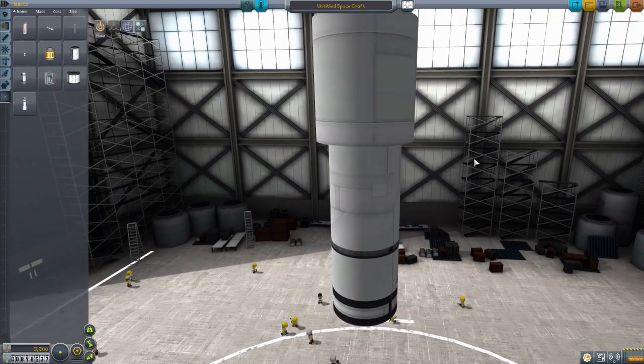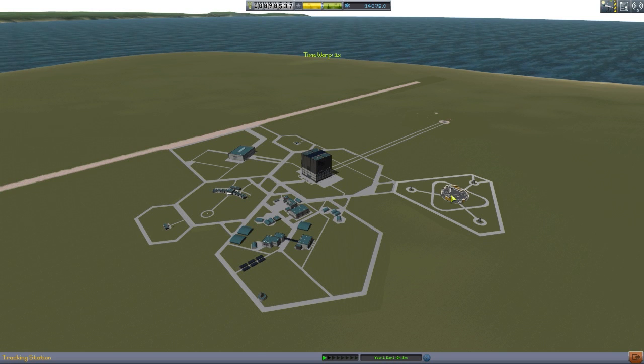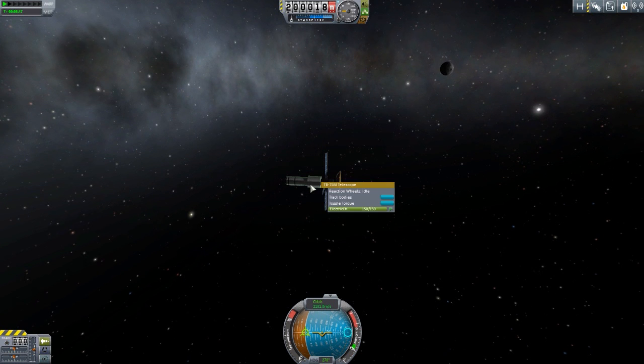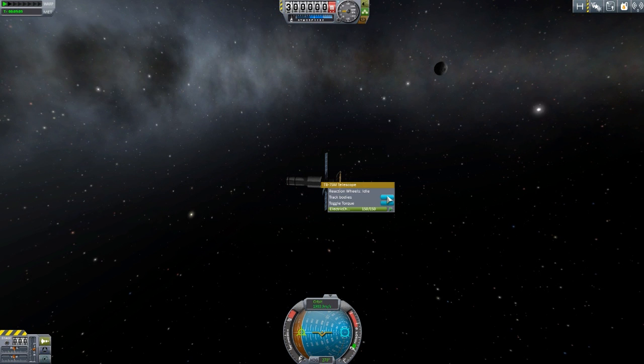And how you use this is, of course, you have to get it up into space. Let's take a look at one of these telescopes I put up earlier for demonstration purposes. Back to the tracking station and our very creatively named telescope — we have it sitting in a comfortable 200,000 meter orbit, which is useless. You'll see that if we right-click on this to try and track any celestial bodies, we can't. This has to be up above 250,000 meters for it to actually be functional. So let's use hyper-edit to put it up to 300,000. Now we can track celestial bodies.